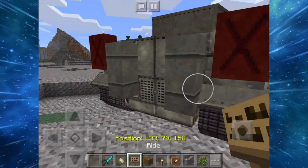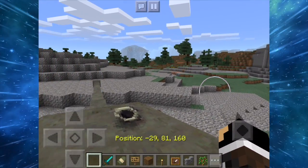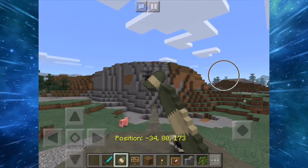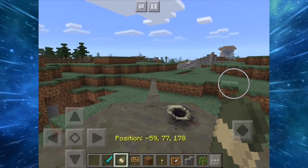You can also store items in it — it's good for storage. You have to hold the egg in order for it to work. Let's shoot that at the mountain range with a rocket. It's really cool, seriously guys.